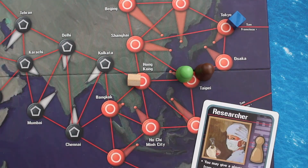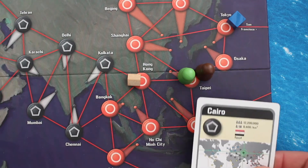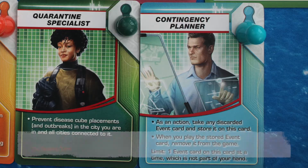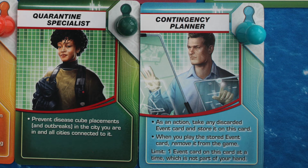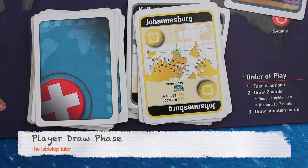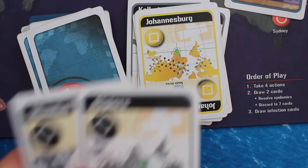On another player's turn, another player can take a card with the Researcher's consent, as long as they are both in the same space. In the 2013 edition of Pandemic, two new roles were introduced: the Contingency Planner and the Quarantine Specialist. Once the player has performed four actions, the next phase is to draw two cards from the player draw pile to add to their hand.